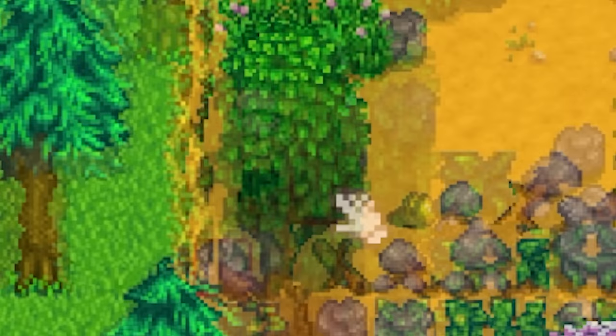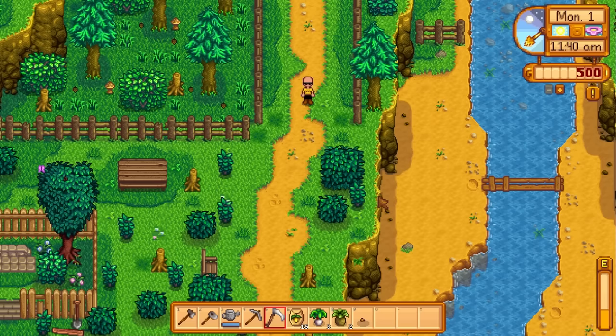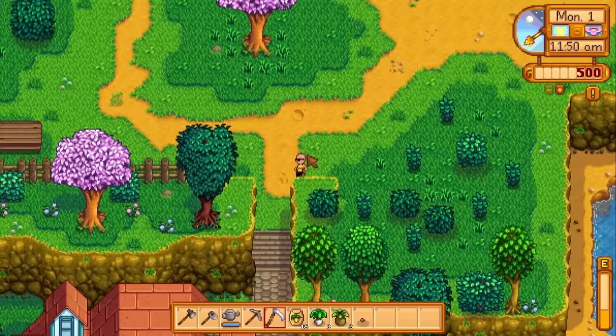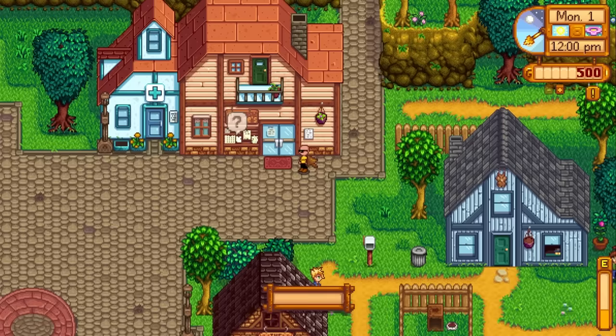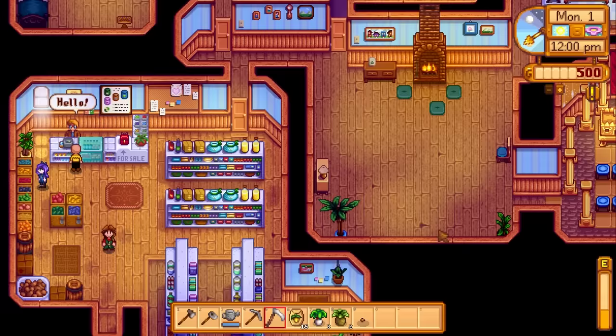I quickly gathered some wood from my limited trees to make a quick chest so I could store some stuff. Then checked out the backwoods in the mountains for a couple of quick forageables, and then made my way over to Pierre's to buy my crops. I went ahead and checked - I'm going to need to buy at least seven potatoes to reach farming level one so I can get a scarecrow. That's probably gonna be my top priority. I'm honestly tempted to just plant all these parsnips, but I just need to keep the amount of crops planted below 15.